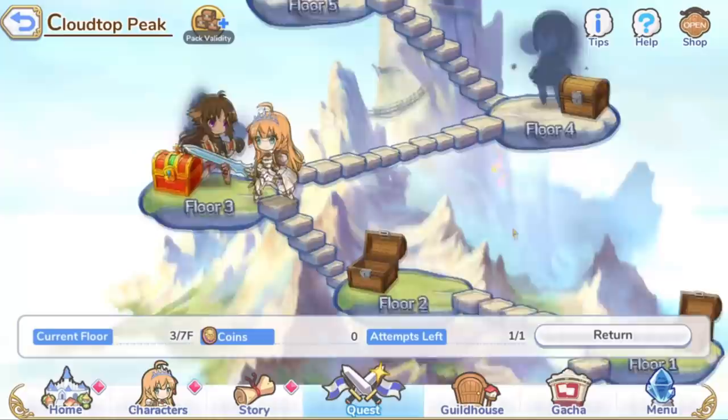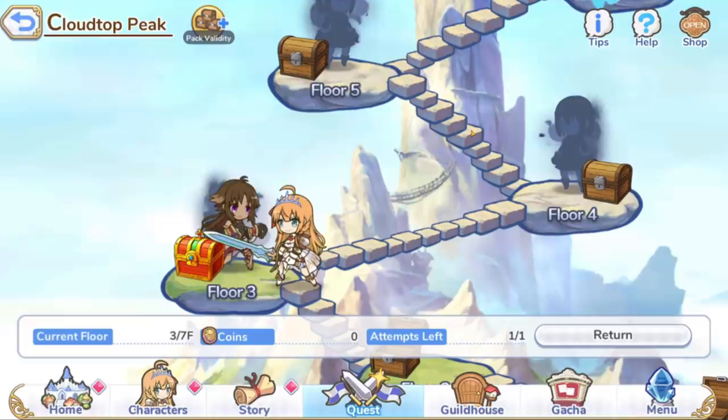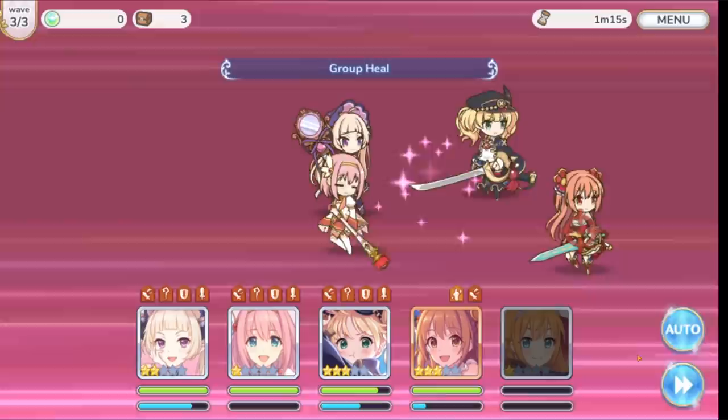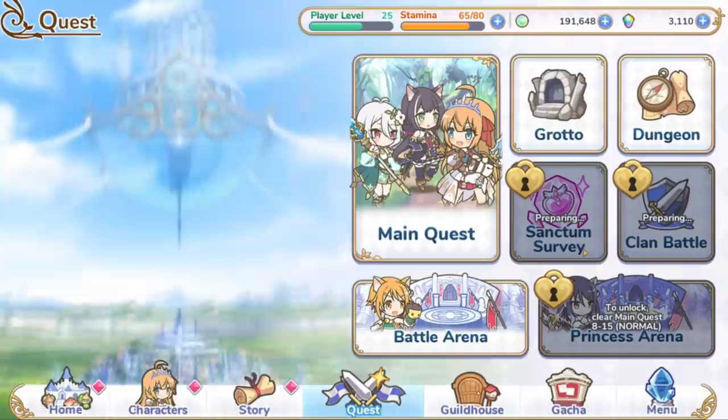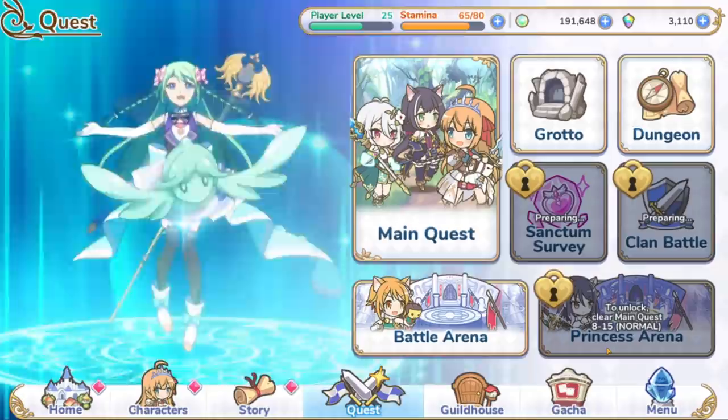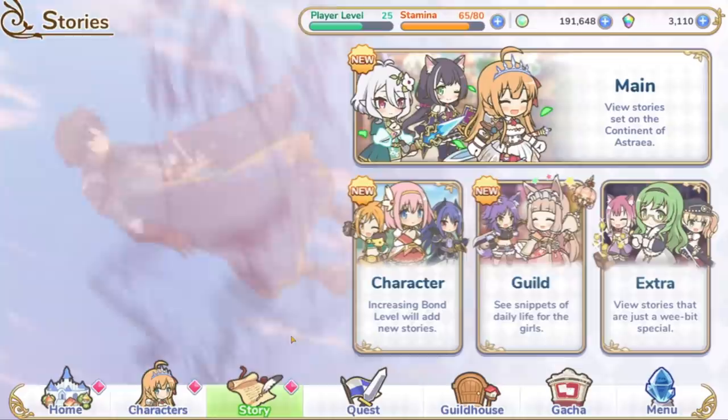The next gameplay mode is called Dungeon, which is basically a survival tower. You're going to go all the way up this tower completing every single floor and getting rewards. But if someone dies, they're dead — and as you lose HP, you only get a little bit back every time you win. So you definitely want to min-max your team and bring healers. In the future, we're going to have gameplay modes called Sanctum Survey and Clan Battle. Arena PVP is very straightforward, and Princess Arena is likely just an expanded version of battle arena PVP. That is all of the gameplay modes currently in the game.